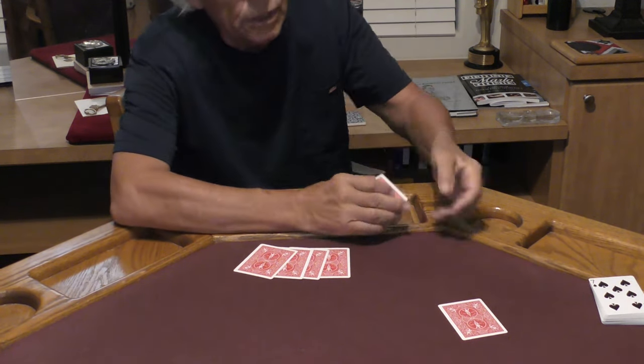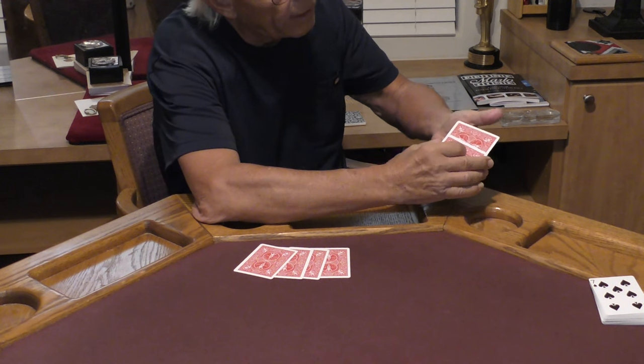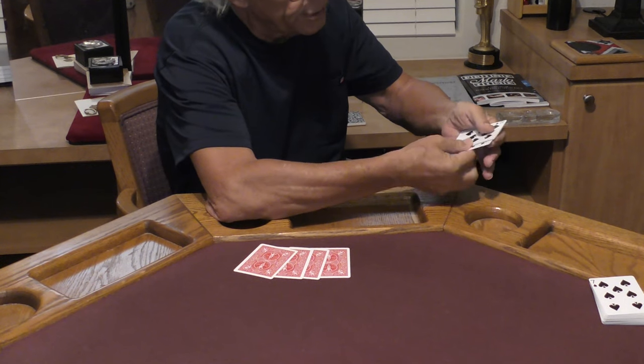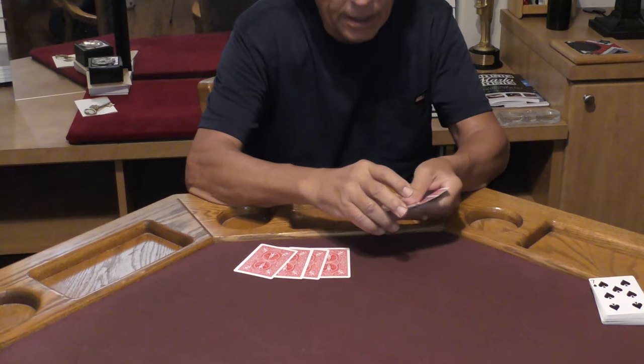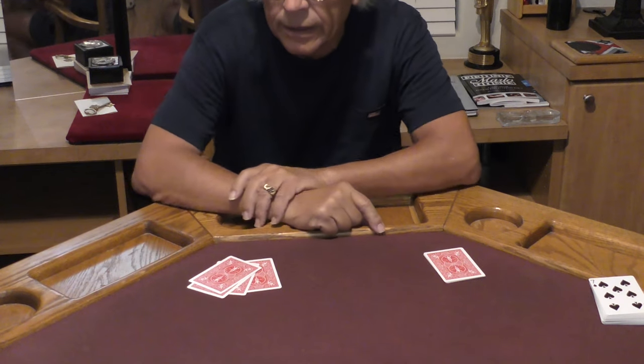Alright, here we go. One ace left to go. Do not take your eye off that bottom card. Just a snap of the fingers. One, two, three, and four. That is my four number cards right over here. Therefore, I got my aces over there.